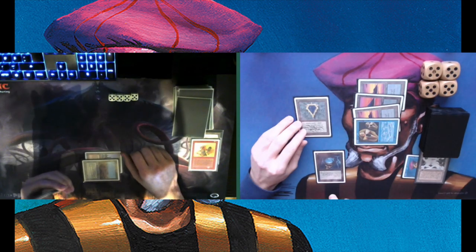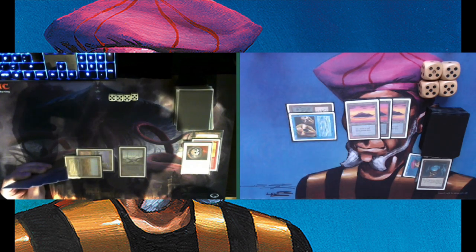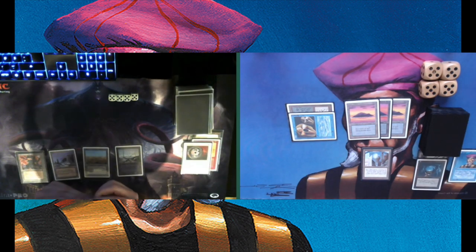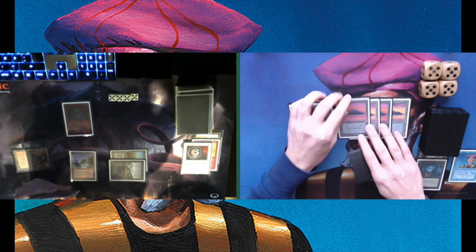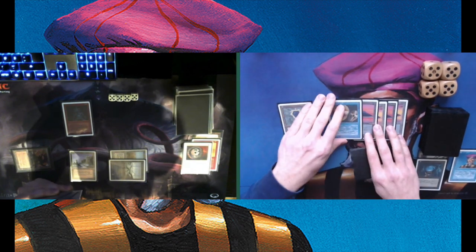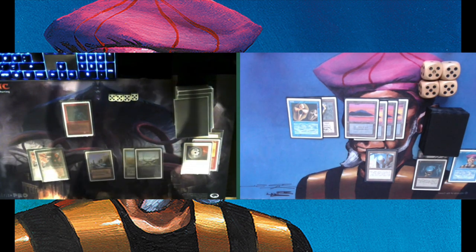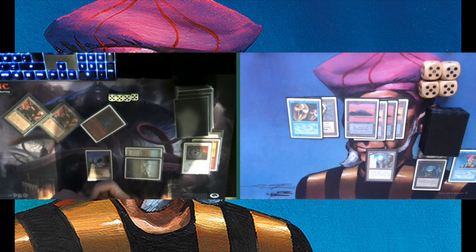So many answers in that deck. Here is an Icy Manipulator — I'm going to try to tap one of his lands in his upkeep. Actually in the upkeep, there's a Disenchant on the Icy. There's a basic Swamp from Chris. Back to me, playing City in a Bottle. City in a Bottle is always a bit of a guess when you play it main deck — you don't know if your opponent is playing Antiquities. In this case he doesn't play any Antiquity creatures; he plays Uthden Troll and Sedge Troll.